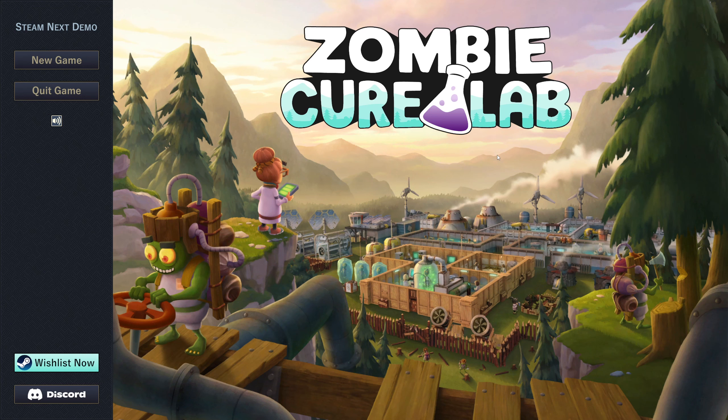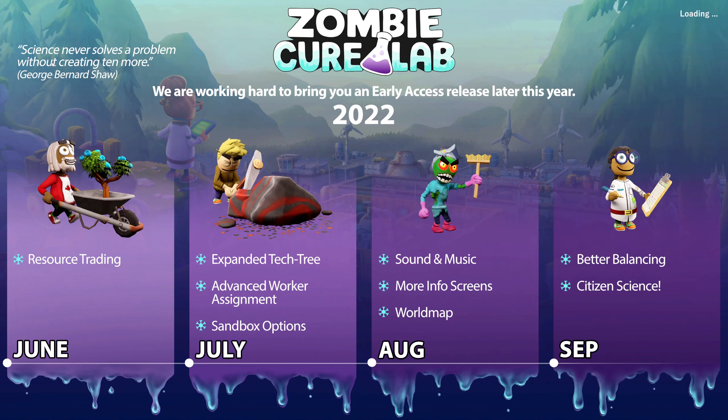Hello brothers and sisters, and today we're gonna take a shabby sneak peek at Zombie Cure Lab. The demo came out and I wanted to see how well this game plays. It's a colony simulation management game reminiscent of Two-Point Hospital — the play style and aesthetics kind of remind me of the Two-Point series. What we're planning on doing is curing zombies that are attacking our base rather than killing them.